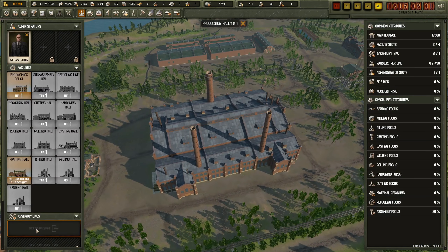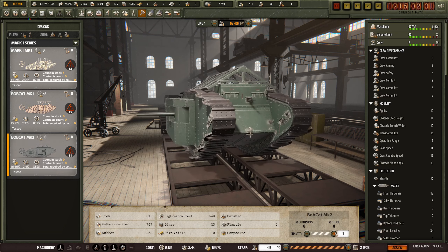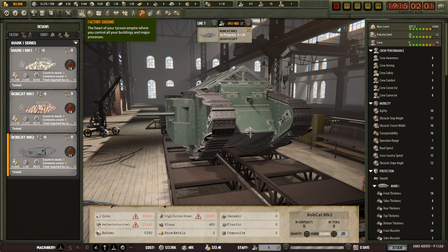Let's start building some Bobcat Mark IIs - 20 of those. It'll take 38 days. Let's see if we can get another 39 workers.